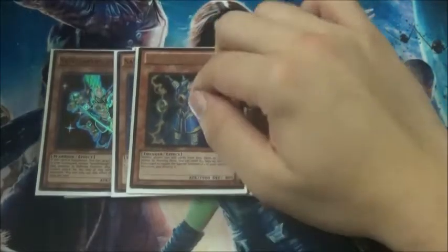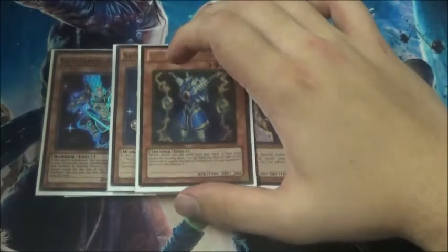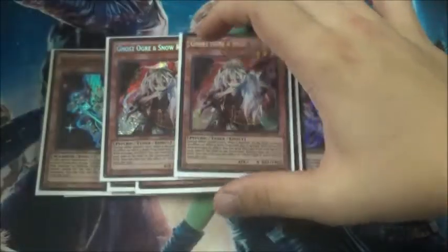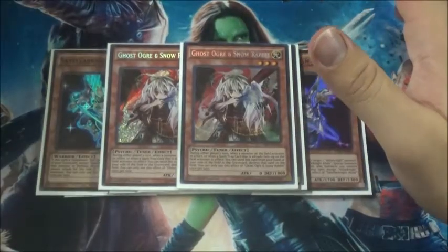Just the one Thunder King is really going to help the Magispector matchup and against Cosmos — they have to get Farm Girl over this to win. And then 2 Ghost Ogre and Snow Rabbit. I am playing Emergency Teleport to accommodate this and make some synchro plays in the deck. That's it for the monsters.